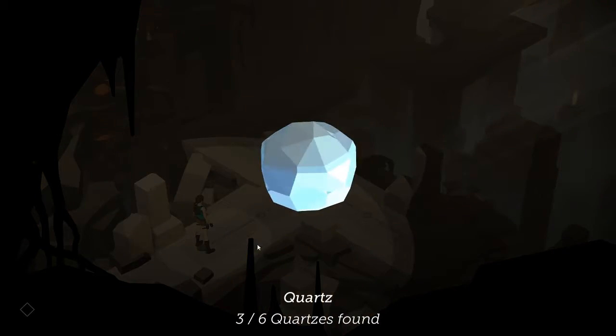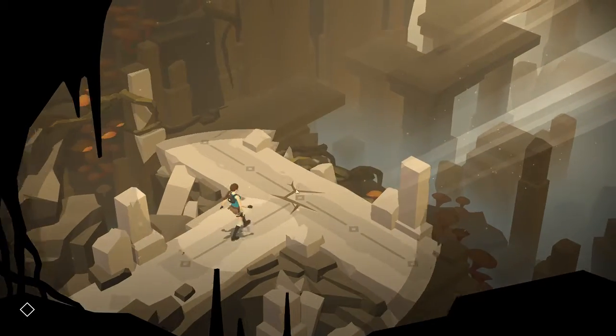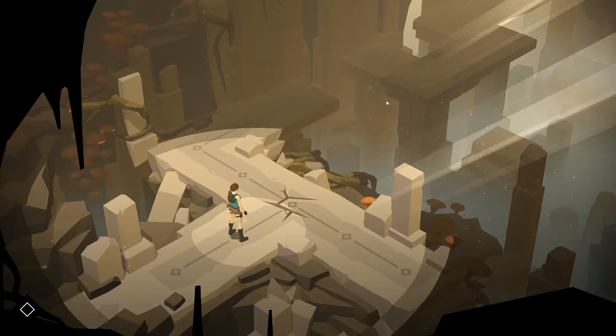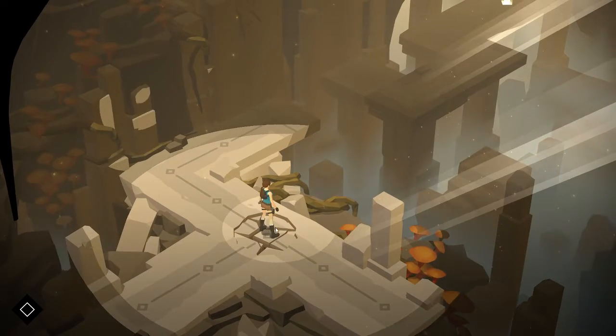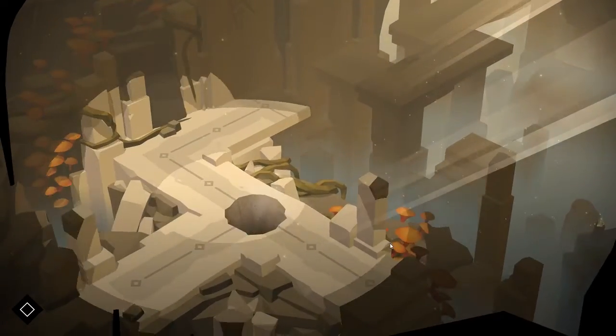We're gonna keep collecting these — they get a little more obscure up here. So they introduced this mechanic real fast: there's right and left. You'd say, why do I go to this dead end? We step on this and you see it cracks. We want to go left, because if we step on it again, you fall down and have to restart at the last checkpoint.